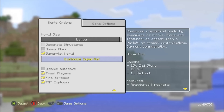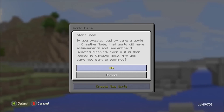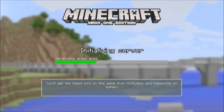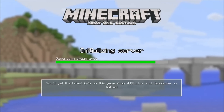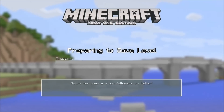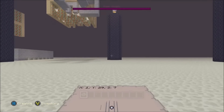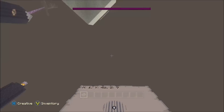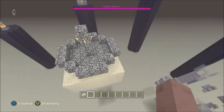Now we are done with the settings and you can see all the features right there. We're going to create the world and we should have an ender dragon in the End as soon as we spawn in. So let's take a look — as soon as this server loads up we will be in the End, and we will have an ender dragon. I have just got into the world.